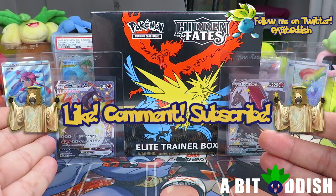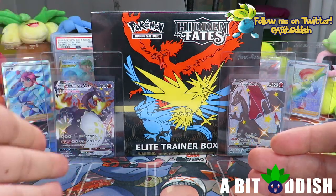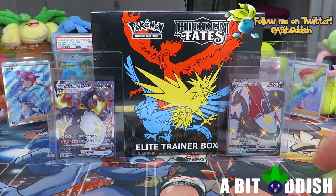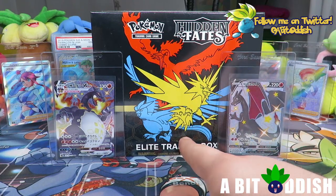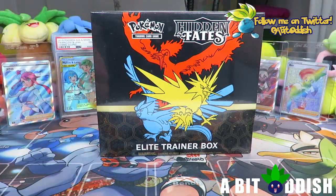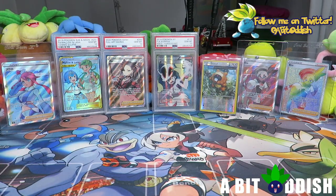We have the shiny Charizard V Max which was opened off camera — Twitter exclusive, follow me at a bit oddish. And that Champion's Path Charizard we actually finally pulled, if you watched the previous video you'd know. When I pull shiny Charizards it's not on camera, but we're hoping to rectify that today with this Pokemon Hidden Fates elite trainer box opening. I'm gonna put these two to the side.